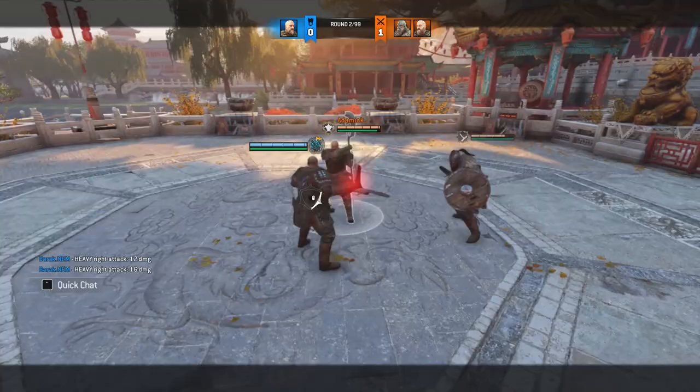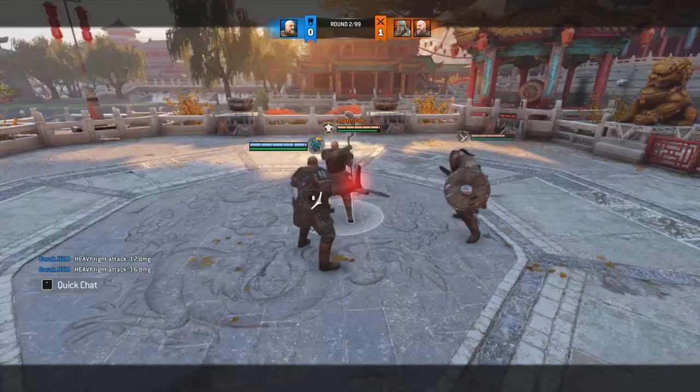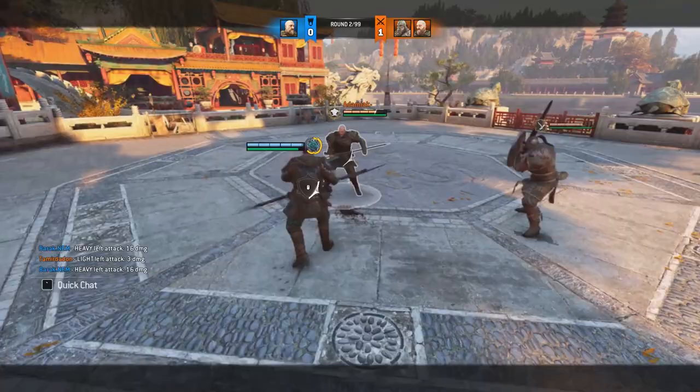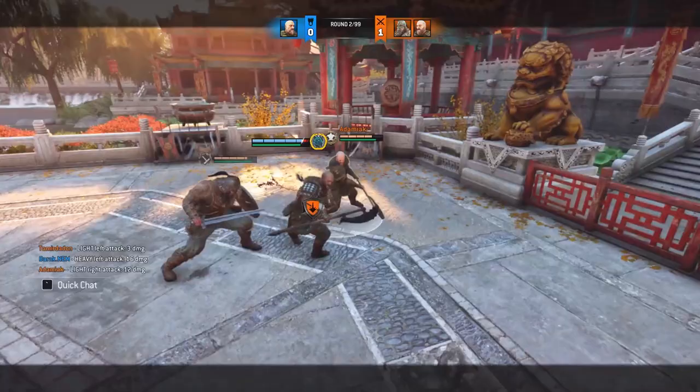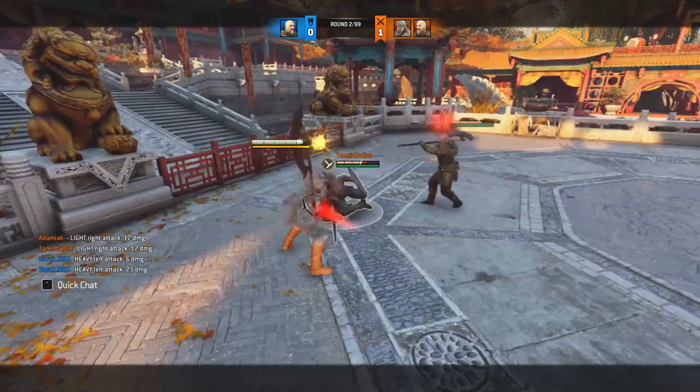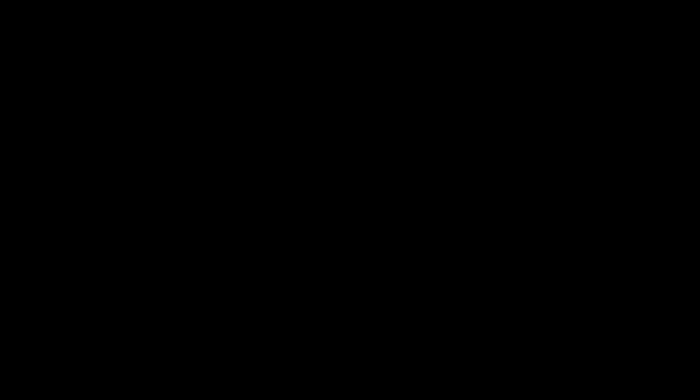Number 7. I already said you can get a forward dash heavy on light parries, but here is the obvious follow-up: you can get a side dodge heavy as well. Why is this better than a normal punish or forward dodge heavy? This would be used in teamfights as it makes you safer from enemy teammates, while still dealing damage on a parry and giving you a good tool to reposition. As a rule, if you want to punish someone and think you would get peeled, you should do a dash heavy away from your opponent.